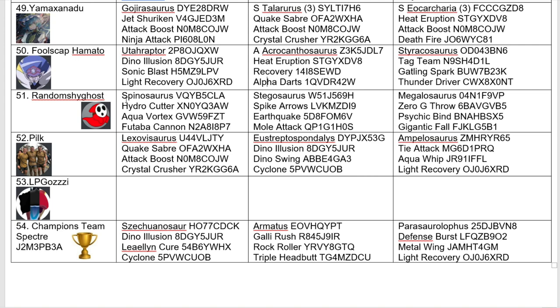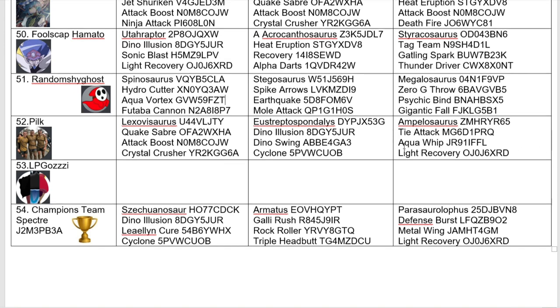In at number 51, we have Random Shy Ghost with a Spinosaurus, a Stegosaurus, and a Megalosaurus. All attacking moves, not much to say. Coming in at 52, we have Pilk with Lexovosaurus, Stryptospondylus, and Ambulosaurus. Again, not much to say.